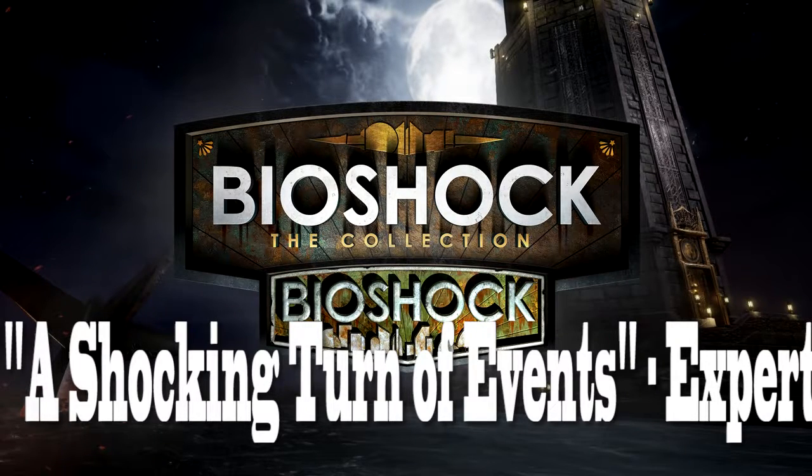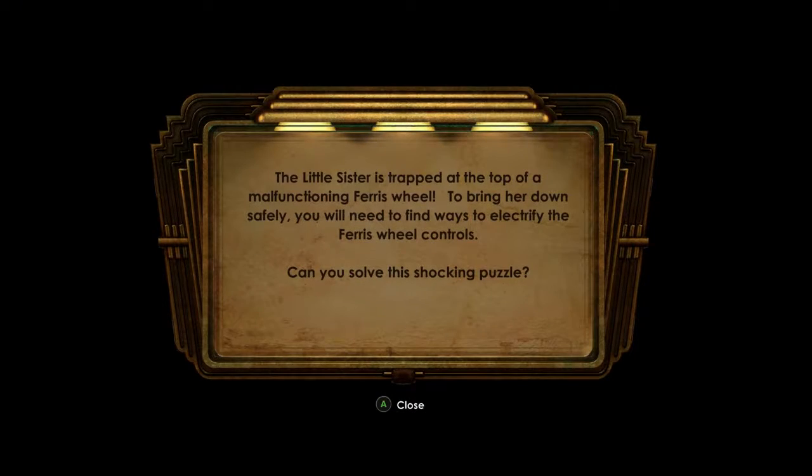What's up everyone, Tristan here in the BioShock Collection going for the 'A Shocking Turn of Events' achievement, which requires us to rescue the little sister in a shocking turn of events in under 4 minutes.